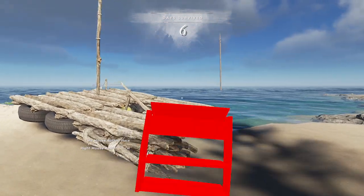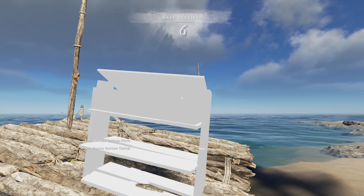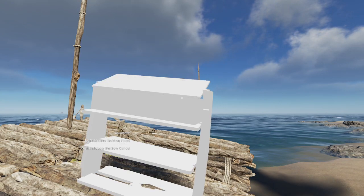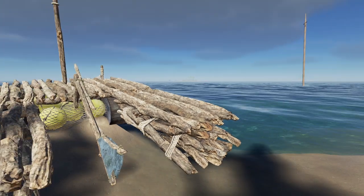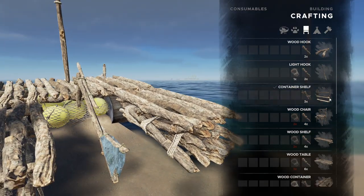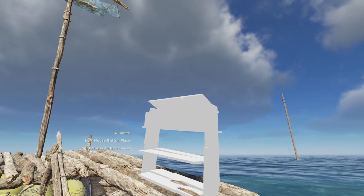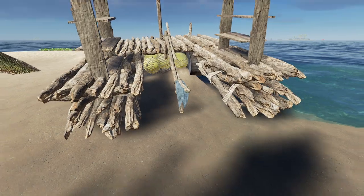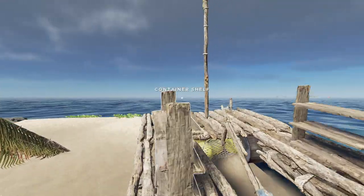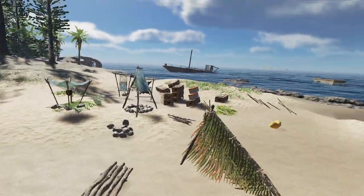Yeah, container shelf. Can we rotate these? Does that matter? It's showing the crate opening. Look at that - I thought I saw KJ doing that and I'm like, I never tried to rotate my container shelves. It doesn't really matter which way these ones open while we can't walk through the middle here, but that's okay. We can walk right through these container shelves, even while they hold containers.